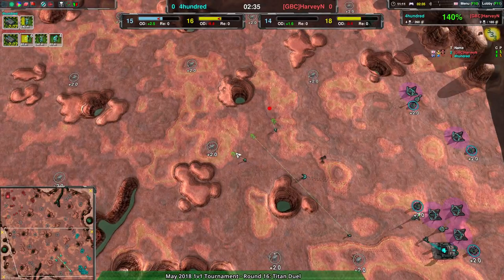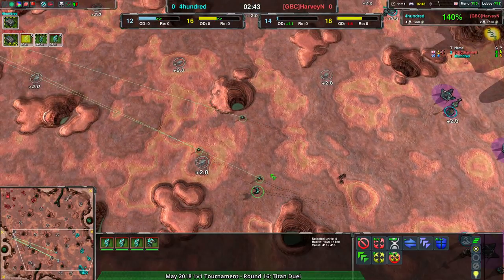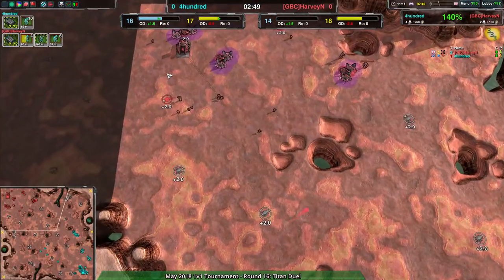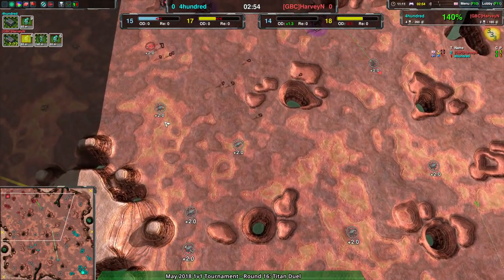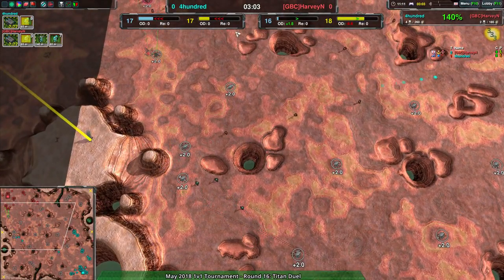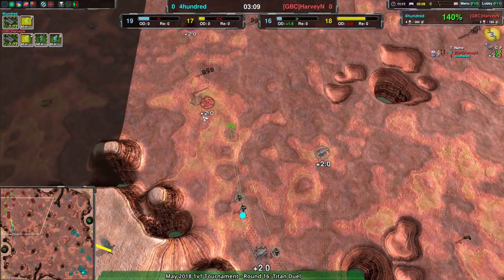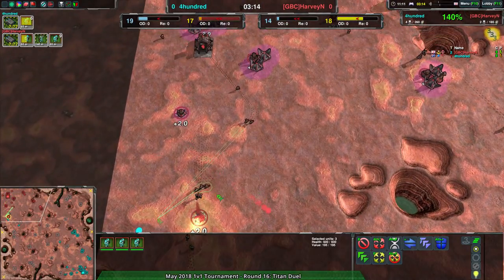400 is now in a great position to push out, and their defensive play has paid off — they're flipping into offense, which is exactly how you do this. Harvey had a ratio of 10 Glaives to one Conjurer in the beginning, and because of the pressure they should have expanded — even a naked expand — because 400 didn't trade. But it didn't happen, so I think the pressure didn't pay off. Those Glaives were great, but Harvey went a bit too greedy.